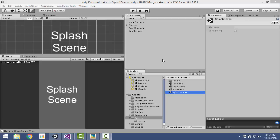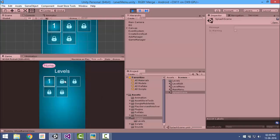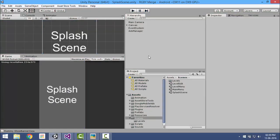In this video I will show you how to add levels. Let's check the default number of levels in our game — there are only five levels. To add one more level, we will go to the level edit scene.